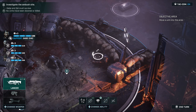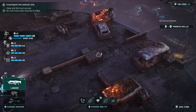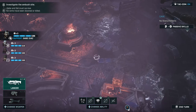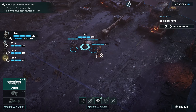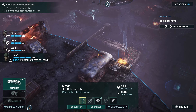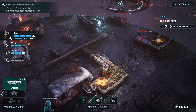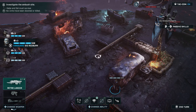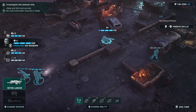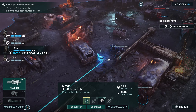I want the graphics back from the cinematic. Objective: investigate the ambush site. Gabe and Sid must survive. Let's check out the ambush site — one, two, three, four, five, six dead. That doesn't look good. The enemies can come from here and from here, so it's a big battlefield and we'll have to take some precautionary measures — always move with cover. She can move really far. The Grubs are still here, take them out!